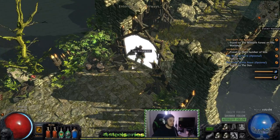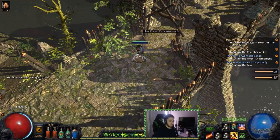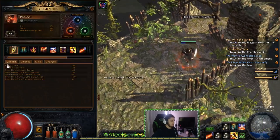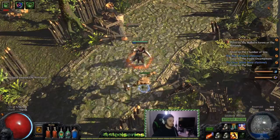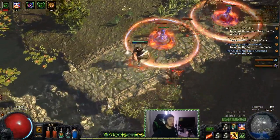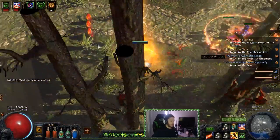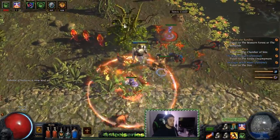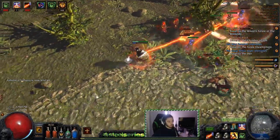I've got Purity of Elements and Flammability that I run, and I'm almost capped on all resistances, so that's pretty good. The damage is okay — nothing too crazy, not that bad but not that good either. I'm happy with the character because I feel relatively safe. I think endurance charges are going to be pretty big for survivability.